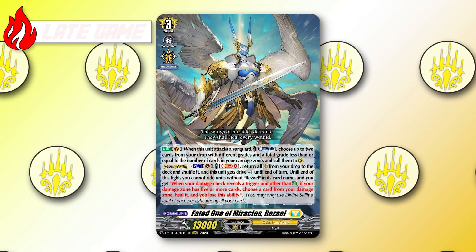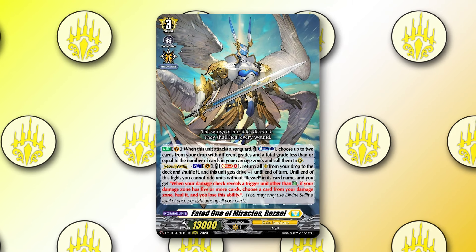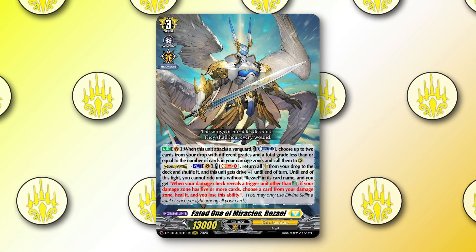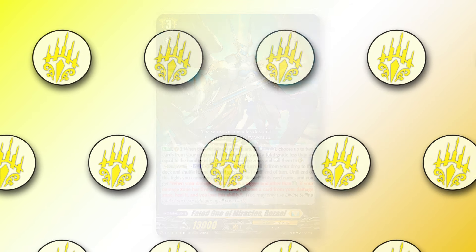During the late game, Rezael's divine skill makes the likelihood of hitting critical triggers a lot easier. It also gives the deck — which typically plays faster — a potential second life that it normally wouldn't have. It can also use Rezael's on-attack skill to call two new front row units, which combined with Persona Ride makes it a solid way to try to close out a game.